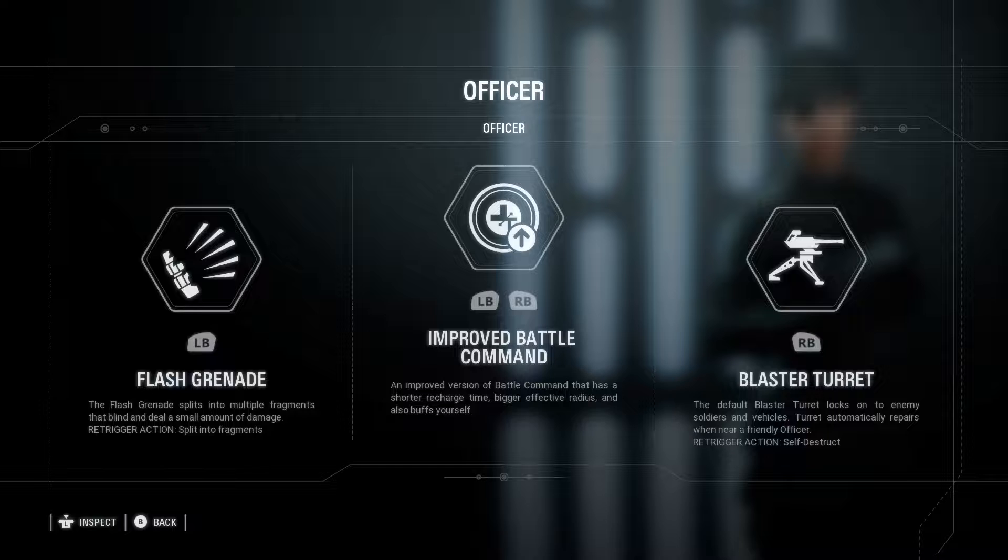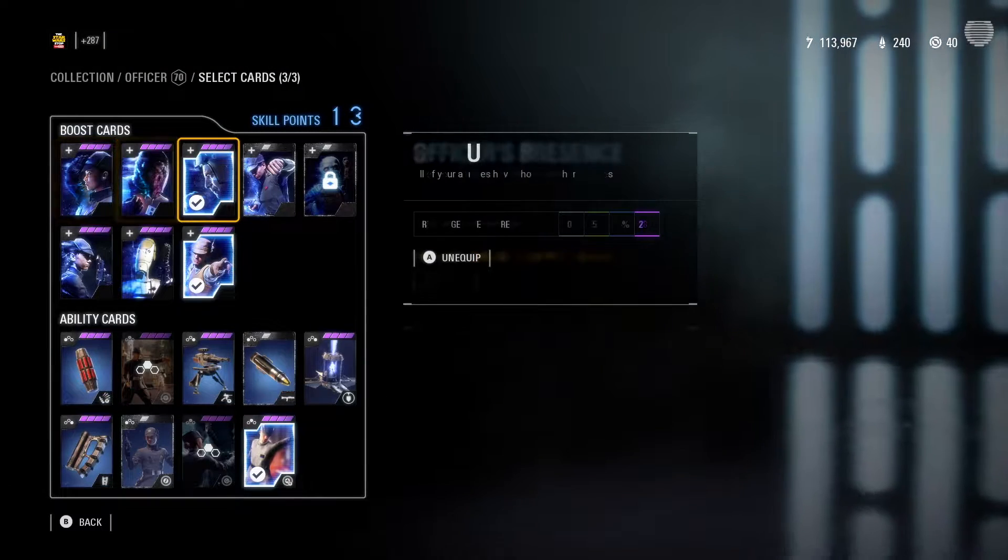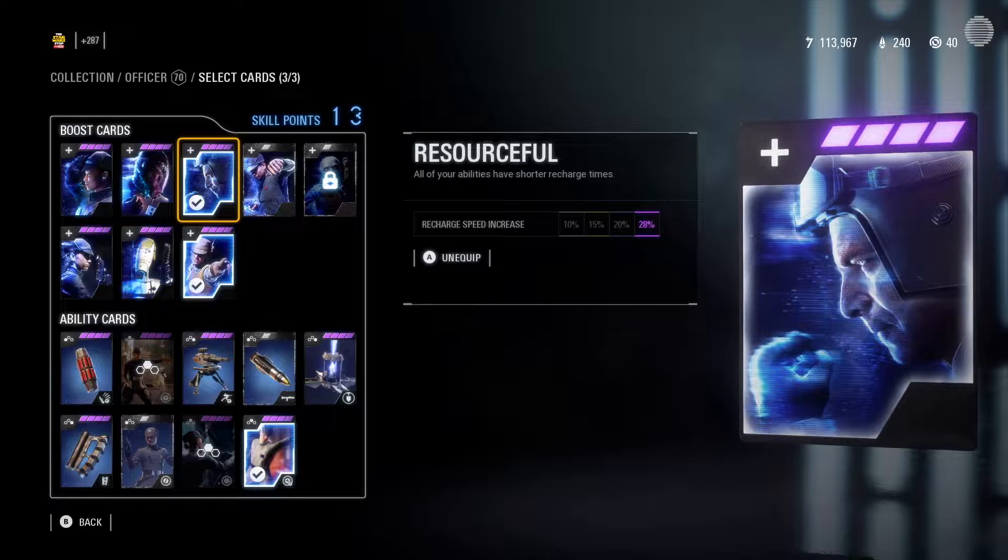Getting into the abilities: the route I recommend gives you flash grenade, improved battle command, and blast turret. Flash grenade is just a ridiculous ability — I do hope it gets nerfed more at some point, it's already been nerfed a little. The blinding effect duration is really long. Improved battle command is really nice — how many classes in this game can just instantly give yourself a big chunk of health? And blaster turret is just phenomenal for locking down areas.